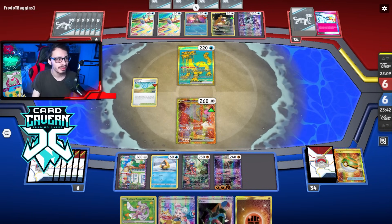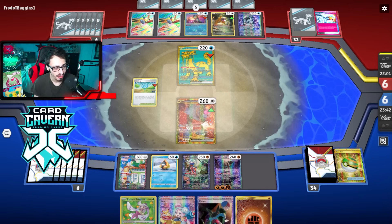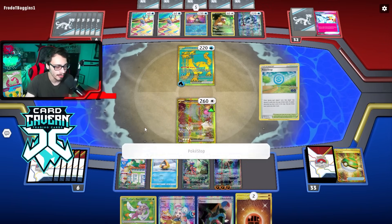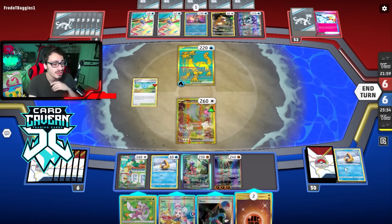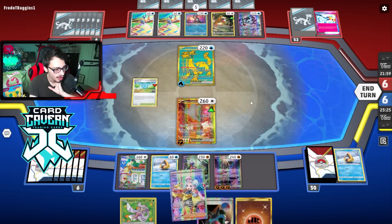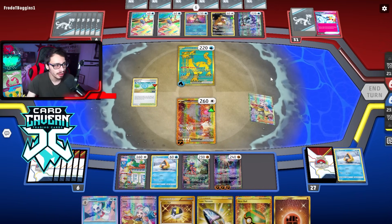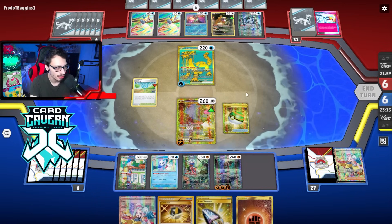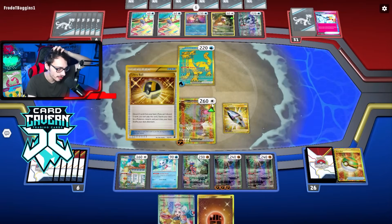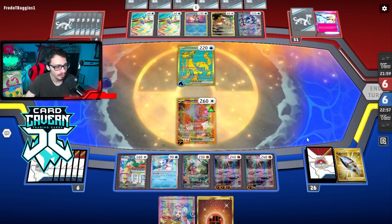The opponent plays Iron Bundle — then wastes the Prime Catcher pulling us up. We're glad they used it, as now Tingloo is somewhat safer. We decide to play Poké Stop ourselves to try to find Frostlass or Switch. Unfortunately we mill our other Snow Runt and don't draw anything useful — maybe we shouldn't have played the Poké Stop. We mill our second Snow Runt and get Frostlass but not Switch. We grab another Tingloo and Koraidon retreats onto it.